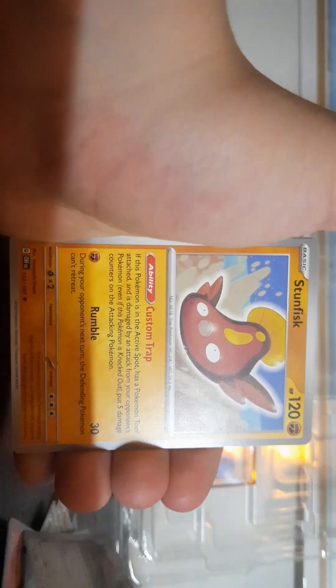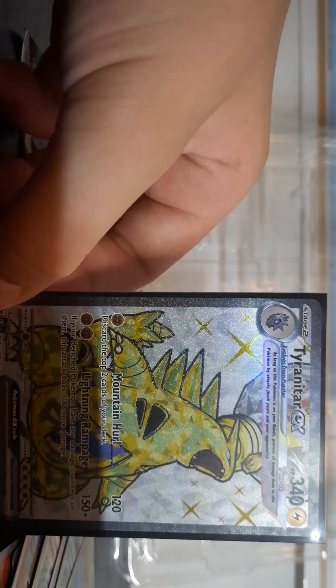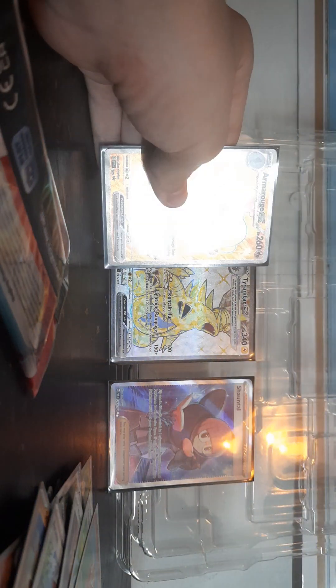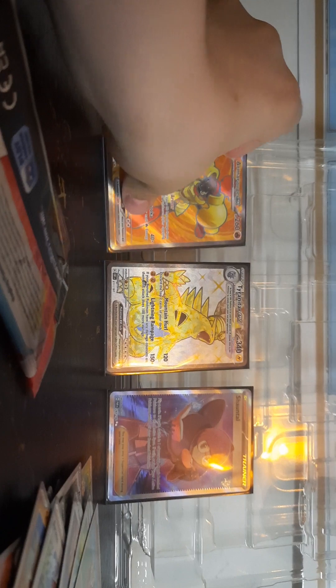Combee, Vullaby, Stonjourner, Arvin, Mawhile, Vengeful Punch, Darumaka — oh! Get in that sleeve immediately! That is awesome. That is the Tyranitar EX Terra — possibly Full Art. Is that shiny too? It doesn't have the same type of foil as a Full Art, so I think it's just a Terra. But that's really awesome — look at how much health it has: 340. That's quite a lot. That's one of the main Pokémon of the set.